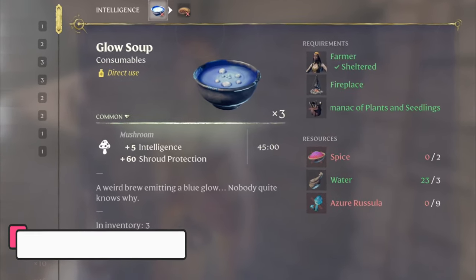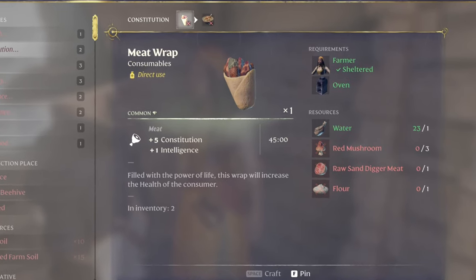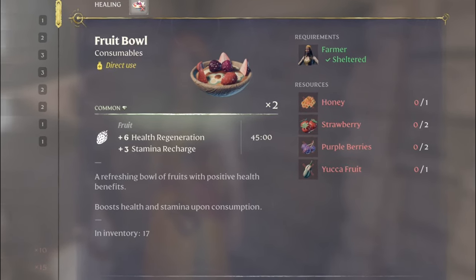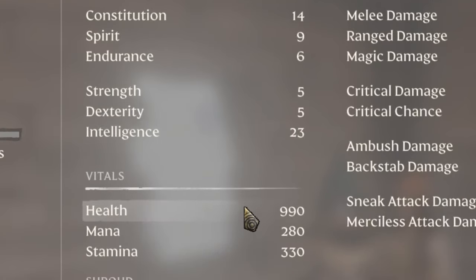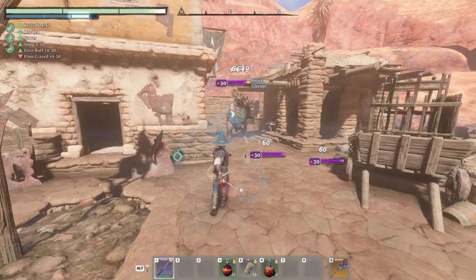The best food to use for this build is Glow Soup, which provides 5 intelligence for 45 minutes. The Meat Wrap for 5 constitution and 1 intelligence for 45 minutes. And the Fruit Ball for 6 health regen and 3 stamina recharge for 45 minutes. When fully buffed by the food, we reach 14 constitution and 23 intelligence and we have almost 1000 HP. We also use the Elixir of the Shroud, which raises our damage by 30% for 30 minutes.